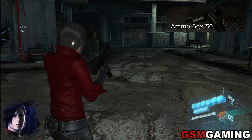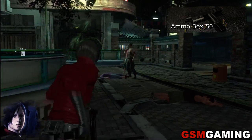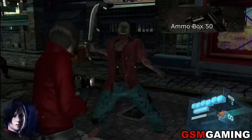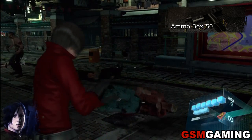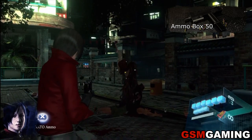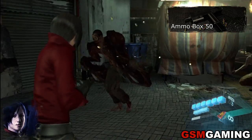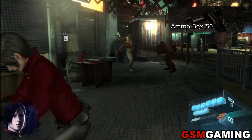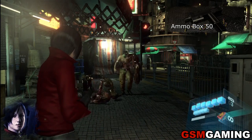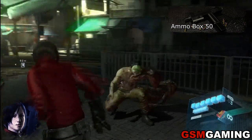Moving on from Sniper Rifles, we have Machine Pistols. Machine Pistols, quite frankly, suck. The first Machine Pistol is the Ammo Box 50 — it is unique to Ada. It is very, very weak but it is automatic, making it easy to get kills with. You shouldn't have too much trouble racking up kills with it, especially since it's her main weapon somehow — besides the Crossbow, of course, which we'll get to.